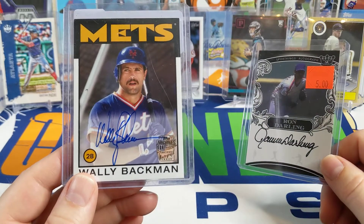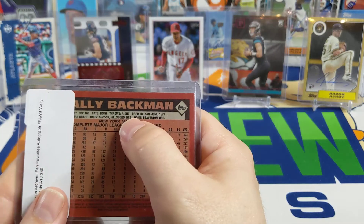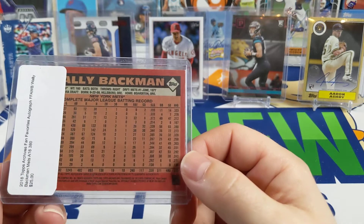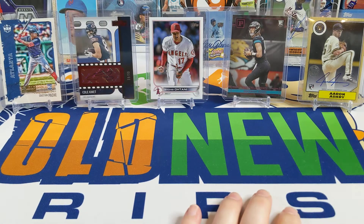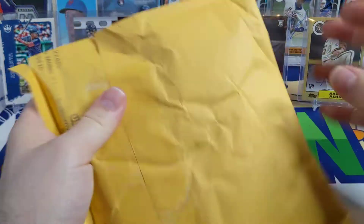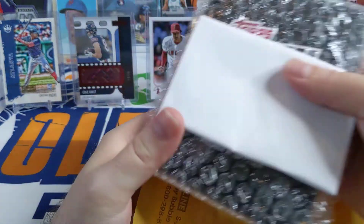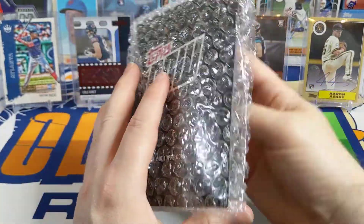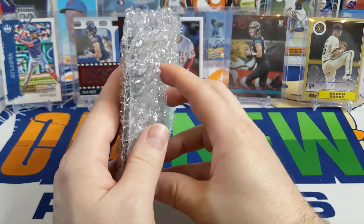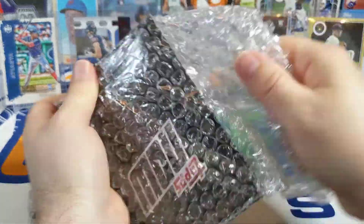I picked up a Ron Darling autograph, and then off eBay I got a Wally Backman — he's actually an Oregon native, born in Hillsboro. The card says Beaverton, which is where he was living when they printed it. I actually live right on the Hillsboro-Beaverton border, so that's pretty cool. I also got a package from Topps — it's a Topps Now card. I got an email notification for one of my redemptions that I had to mail in because the scratch-off totally chunked off. I'm pretty happy about that — it'll be fun to show off when it arrives.